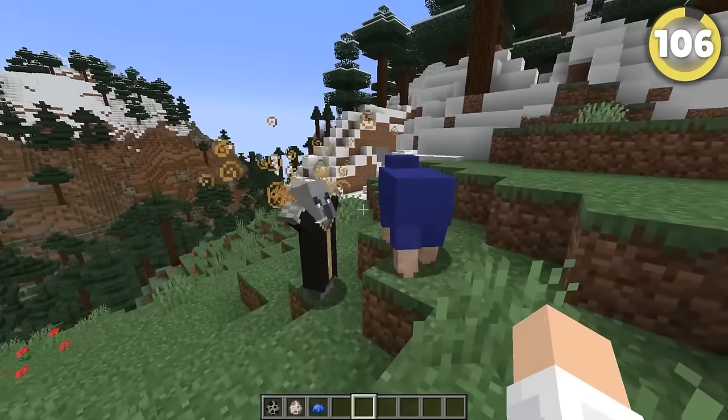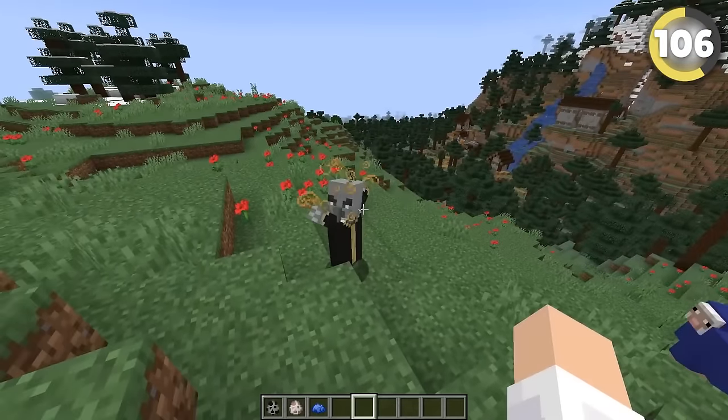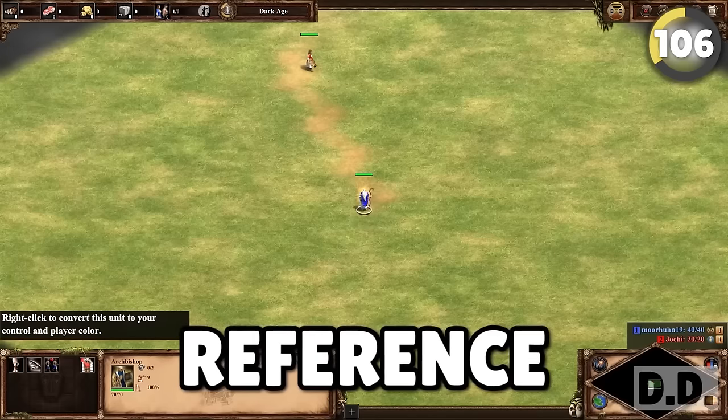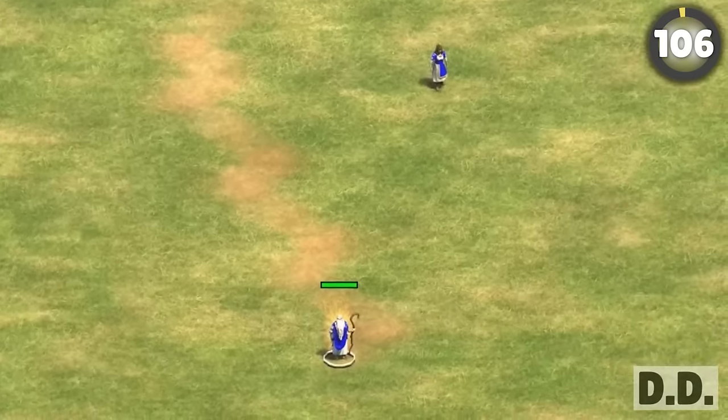Mojang love making secret references to other games, such as when an evoker sees a blue sheep. The evoker casts a unique spell, makes a weird 'Wololo' sound, and turns the sheep red. It's a reference to Age of Empires, where monks would convert enemies to their side, chanting 'Wololo' and changing their color.